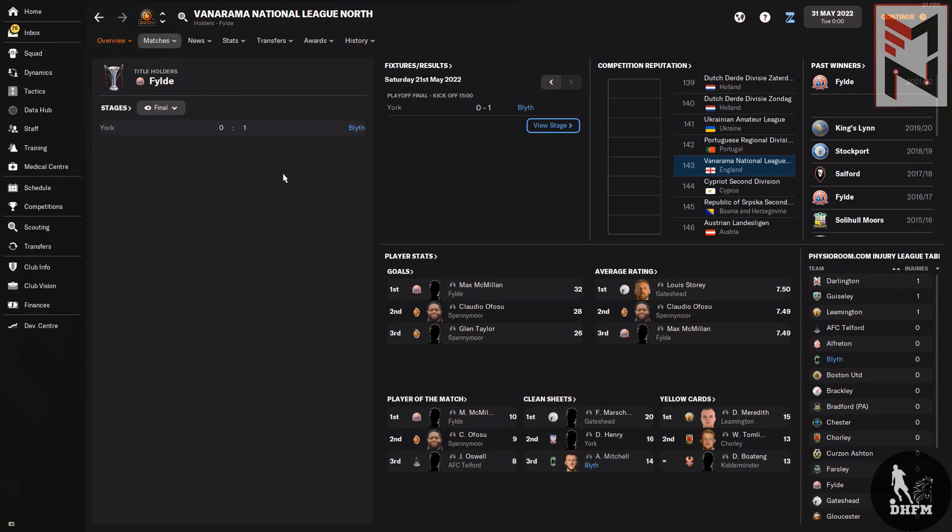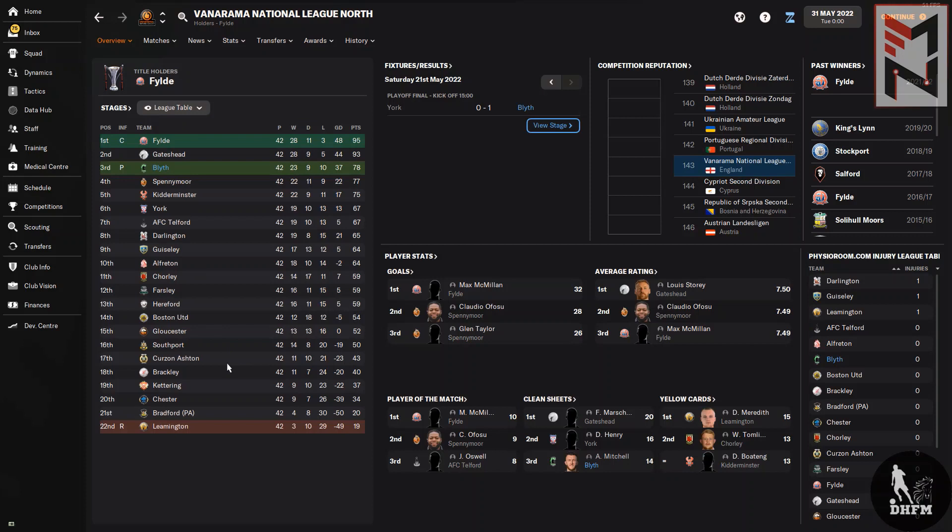Looking at the National League North division, we made it to the final against York — the current holders — and we beat them. More importantly, looking at the league table: we played 42 games, lost 10, had a goal difference of 37, and racked up 78 points.